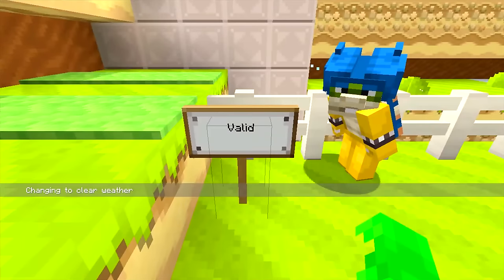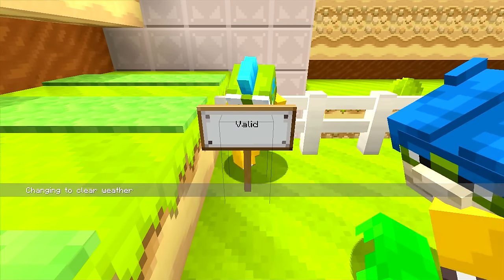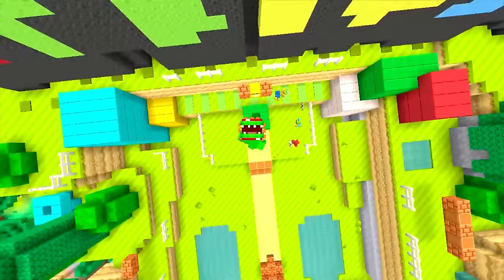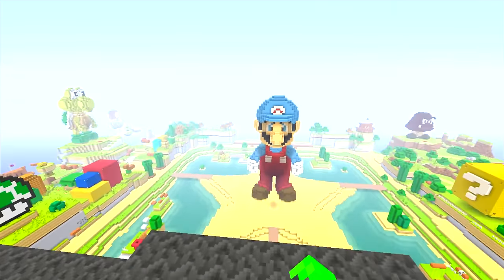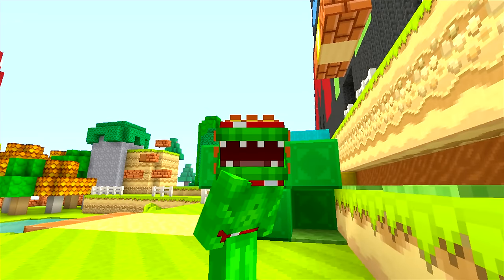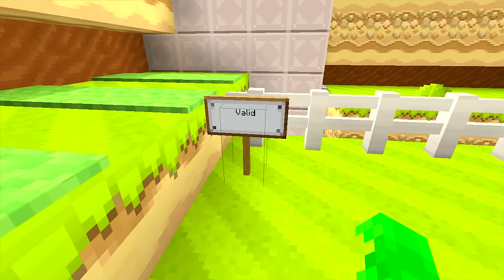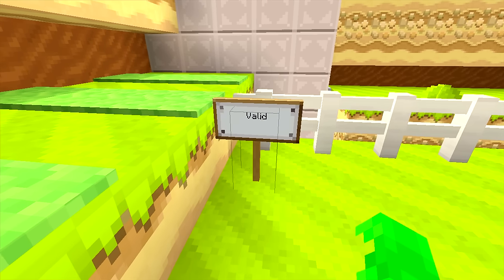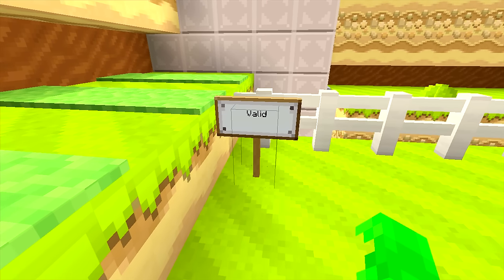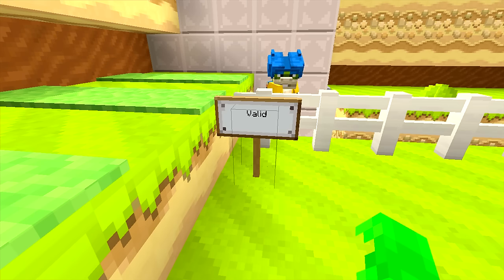The first person we're going to shout out is the user 'valid,' or @searing_for_nine on Twitter. He actually submitted a build — as you guys know from last time, we changed that Mario statue into an Ice Mario and I challenged you guys to create your own. I'm putting the picture up right now: it's valid's custom Super Mario, and it's really cool and creative. We got some submissions, but we thought that one was the coolest overall.